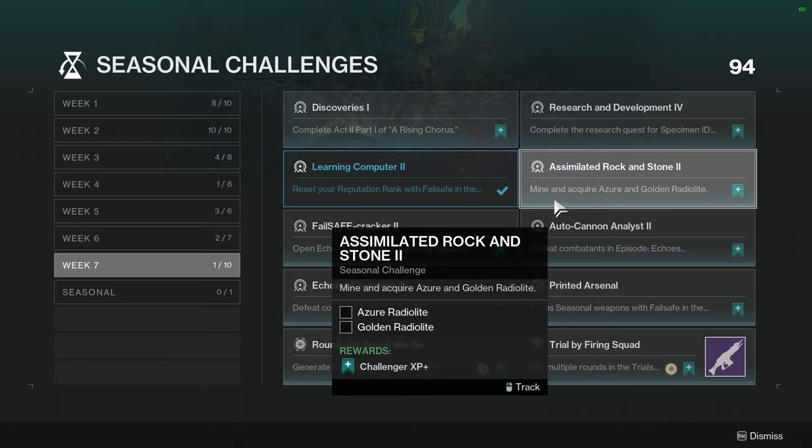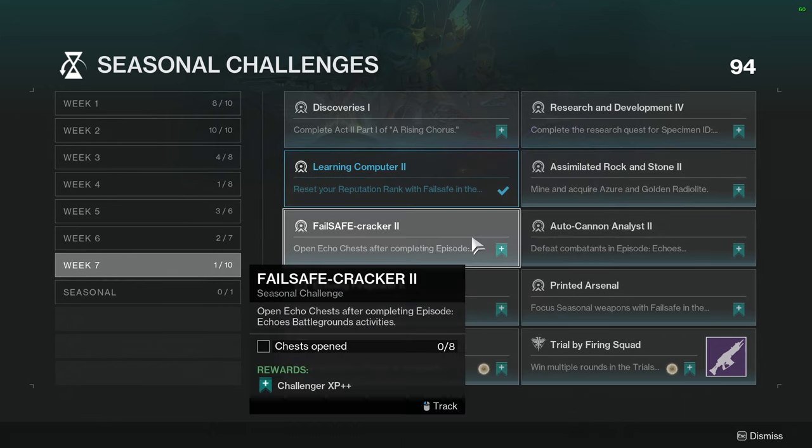Simulated Rock and Stone 2: Mine and acquire Azur and Golden Radiolite. I don't know how hard this is going to be — I don't know if it's a random chance to get it from the Radiolite, so we'll see. Hopefully it's not hard or annoying. Failsafe Cracker 2: Open Echo Chests by completing Episode Echo's Battlegrounds activities — 8 chests opened. I don't know if Echo's Battlegrounds is the Seasonal Activity or a regular Battleground.